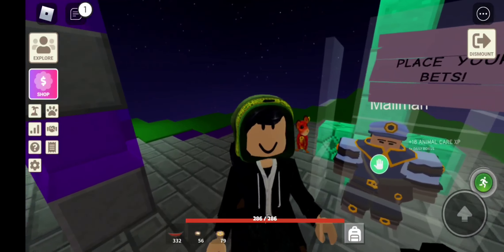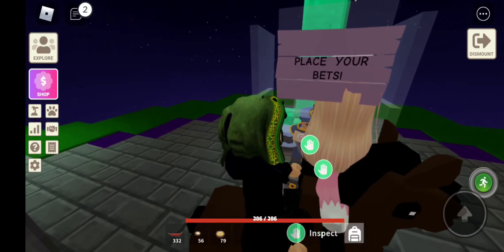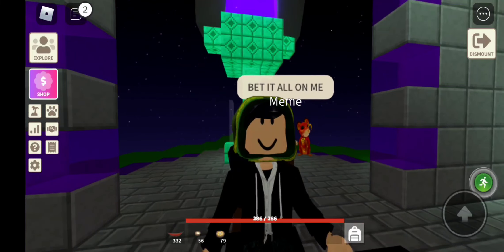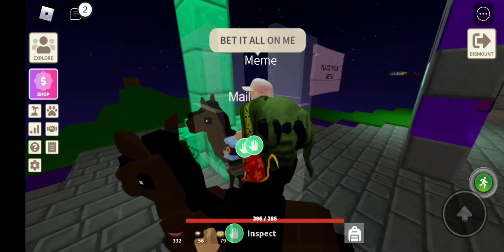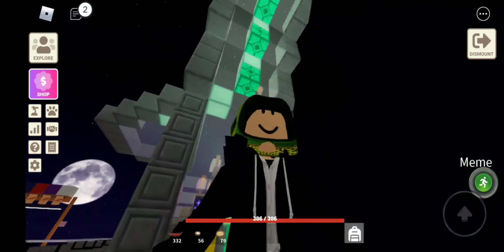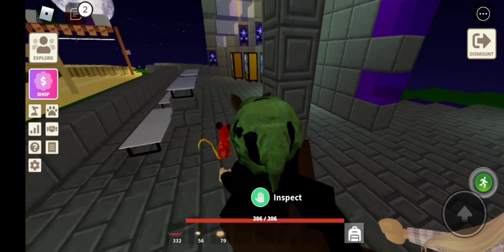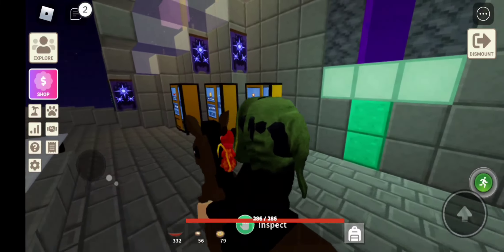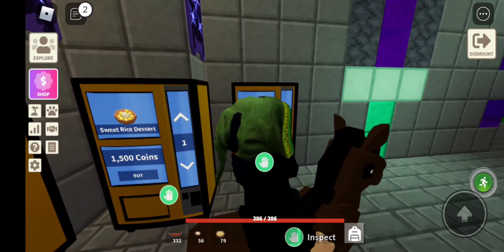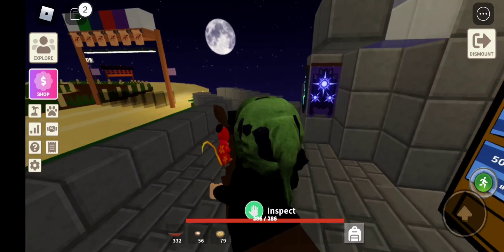Right here we have a 'Place Your Bets' sign. Mailman is stuck in there, and actually if you stand just right, the sign blocks his little title. That's funny. 'Bet it all on me.' You guys might want to bet it all on me! So this is our little kind of stands with our benches, and we have some vending machines. These ones over here have the food — fast food, I like to call it. Fast food makes you go faster.